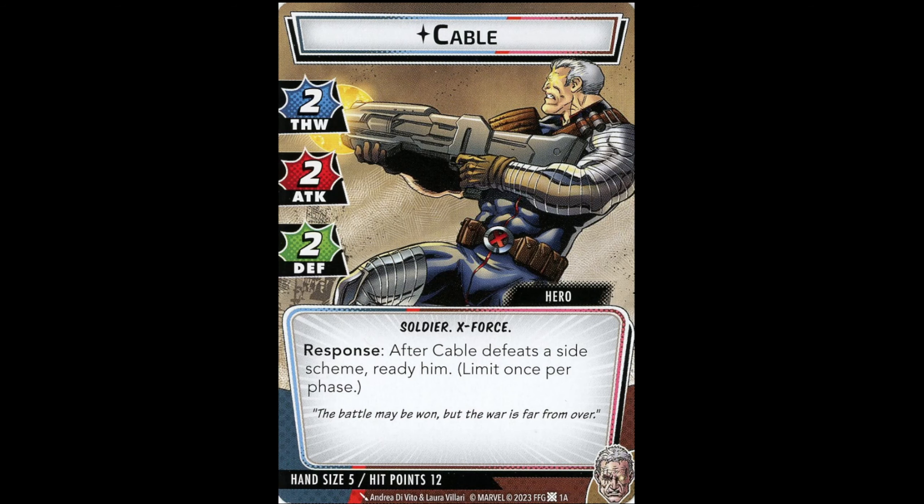Cable has 2, 2, and 2 — that's good stats. After Cable defeats his side scheme, ready him once per phase. Hand size 5, hit points 12.